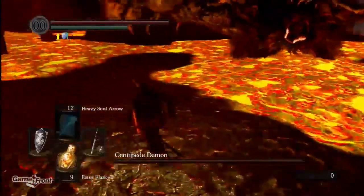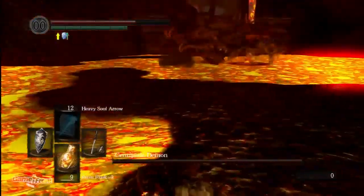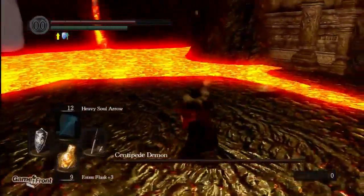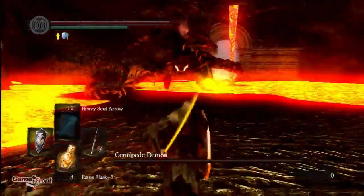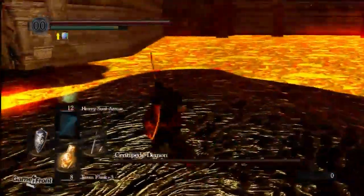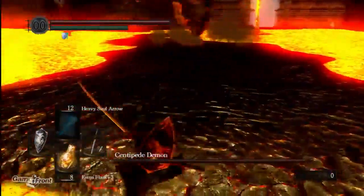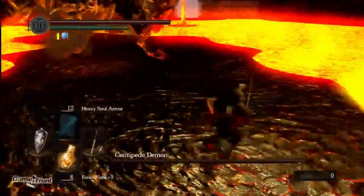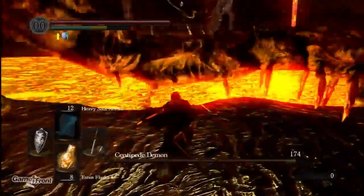What I'm doing right here is leading it over to this large landmass in the middle, trying to get it to come a little bit closer so I can run around behind it when it gets close enough and start chopping away at its tail. As far as my equipment goes, I'm wearing some light armor but it has high fire resistance. I'm not sure if any of the boss's attacks actually use fire, or if lava and fire are one and the same thing.